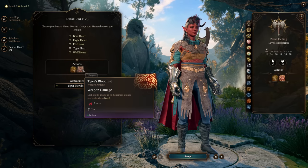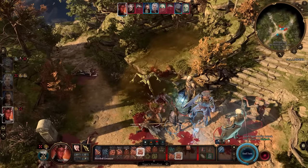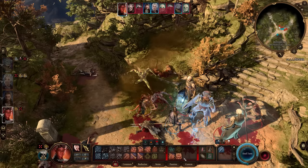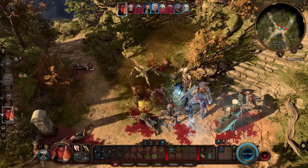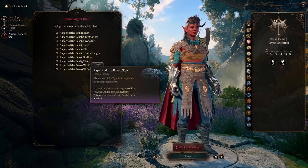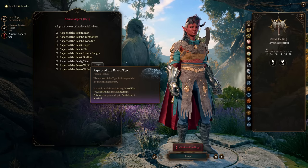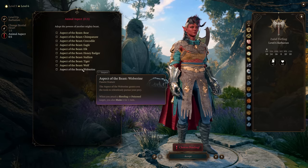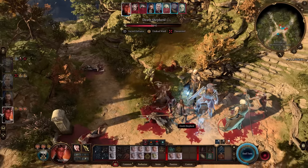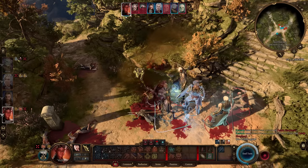I personally think the tiger is probably the best wild heart option. It gives you increased jump distance, but the main thing is tiger bloodlust — essentially a cleave you can use every turn that hits three enemies and triggers bleed. At level six, the animal aspect of the tiger lets you add your strength modifier to attack rolls against bleeding and poisoned enemies. Alternatively, the wolverine lets you maim bleeding or poisoned enemies for a turn, creating good synergy.